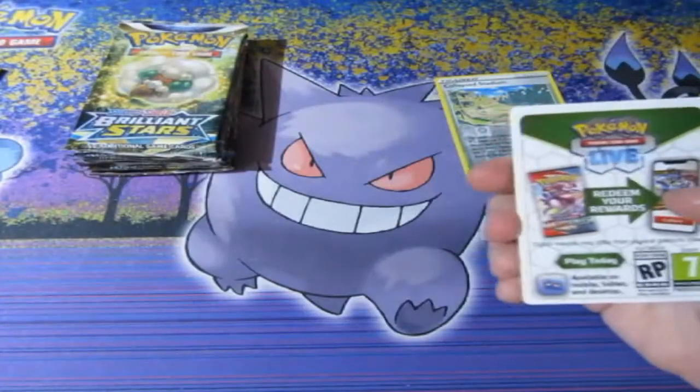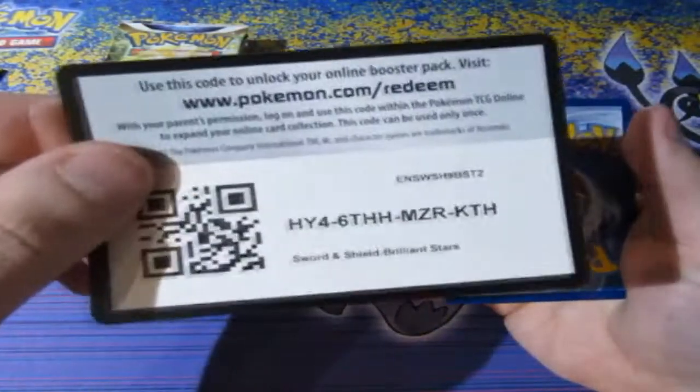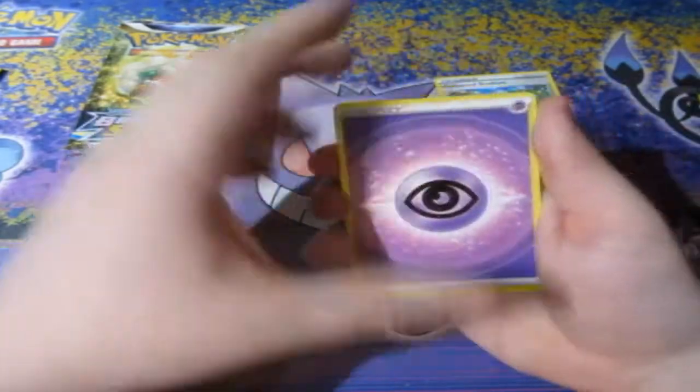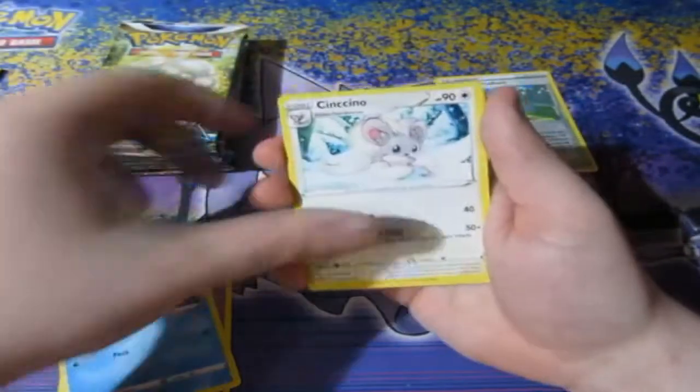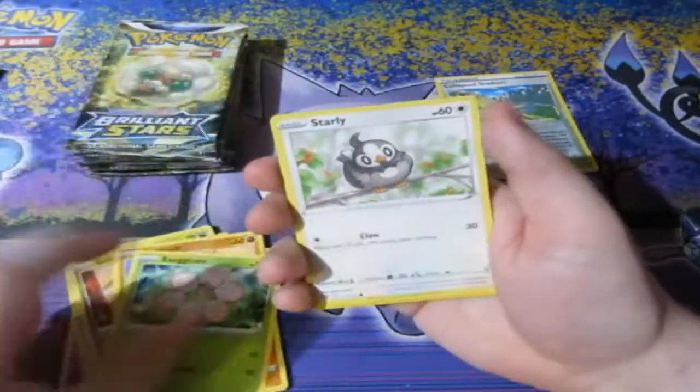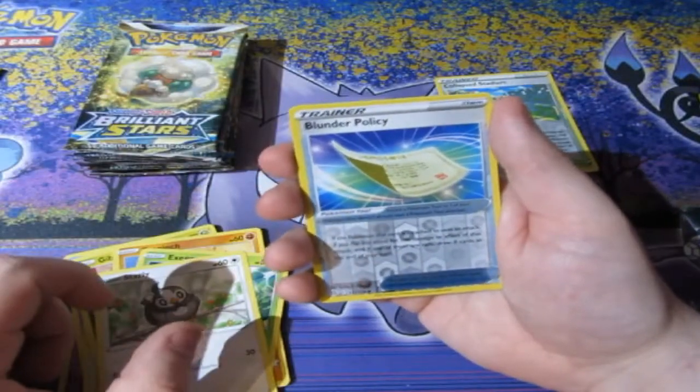Here's your code — and it's gone. Let's have a look: Psychic Energy, Piplup, Cinccino, Gloves, Breezelm, Gible, Trapinch, Exeggcute, Starly. A Reverse Foil Blunder Policy. And a Wormadam.